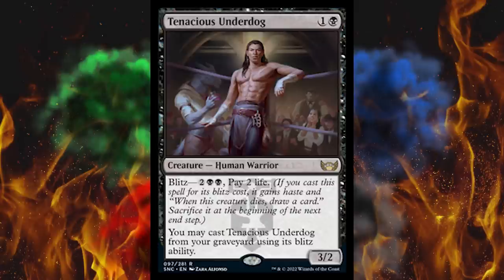So let's start with Tenacious Underdog. It's a two-cost black 3/2 human warrior, not bad, with Blitz for four — part of the cost is you have to pay two life. And then if you do, you drop it in, sacrifice it at the end of turn, and when it dies that turn, you draw a card. Throw-away creatures that hit hard when you drop them in, giving other colors kind of pseudo-haste. It's interesting, I kinda like it. It's kinda flirting with a bit of an issue with the color pie, but sometimes it goes right, sometimes it goes wrong.